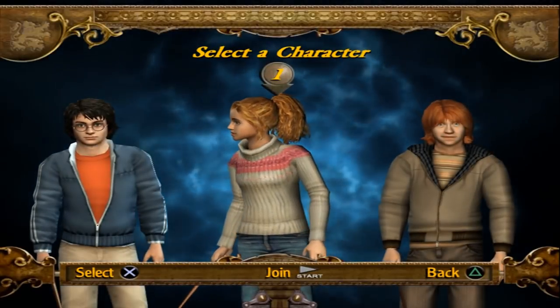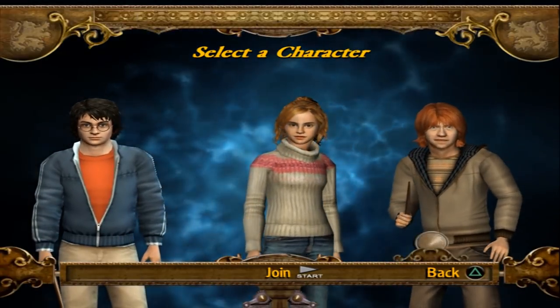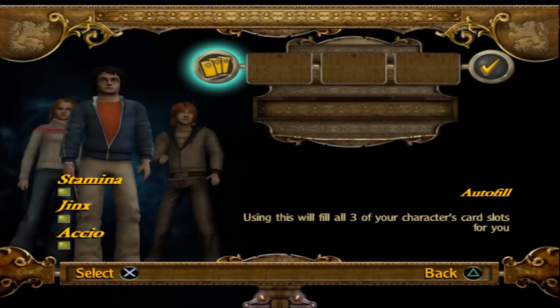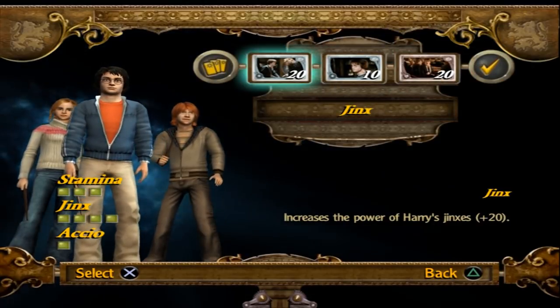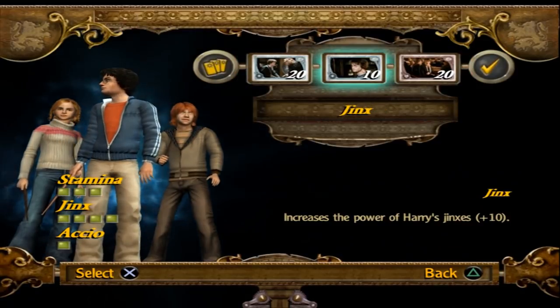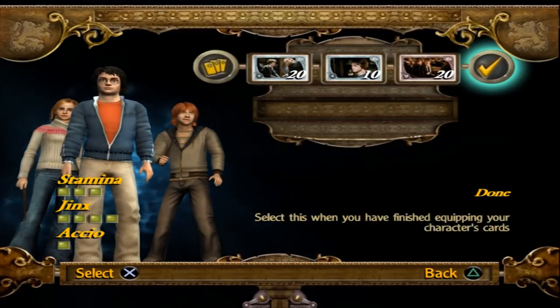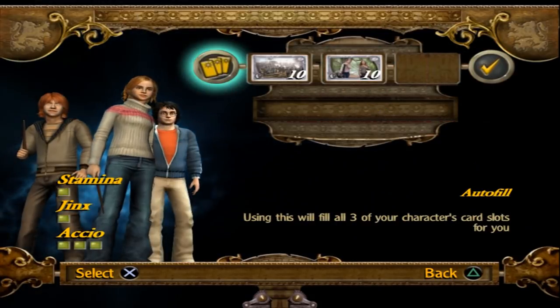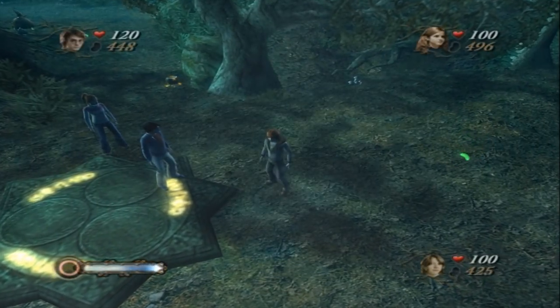We were too busy getting wrecked. So we're going to control Ron this time, because hopefully he won't talk as much. It's automatically given us a weird selection again. I'd rather have stamina. Whatever — I really could not care less what cards it gives me. Sorry if that bothers anyone, but yeah, could not give a shit. We're just going to play the game and hopefully find some more shields.